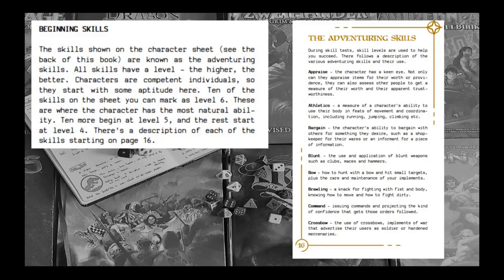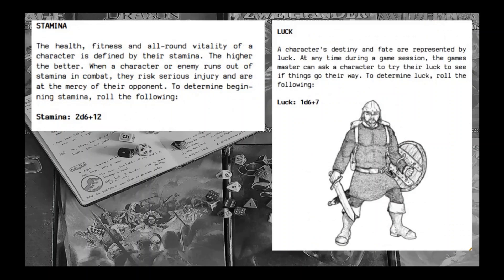You also have stamina and luck, which are very similar to Fighting Fantasy — you can see how they're derived. Stamina is 2d6 plus 12, luck is 1d6 plus 7. Stamina is your health and fitness, and luck is basically how much fortune favours you. Generally speaking, if something bad is going to happen, you test your luck to see whether that turns out positive or negative.